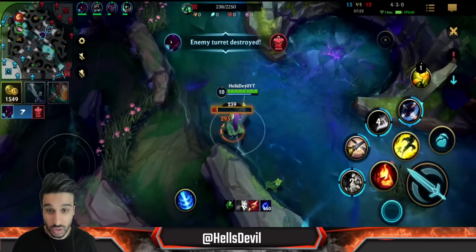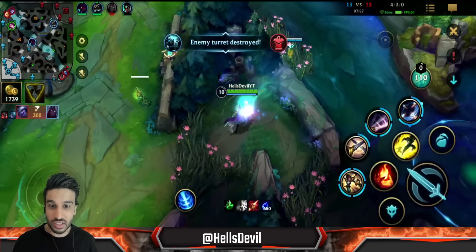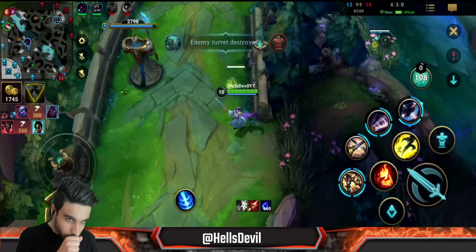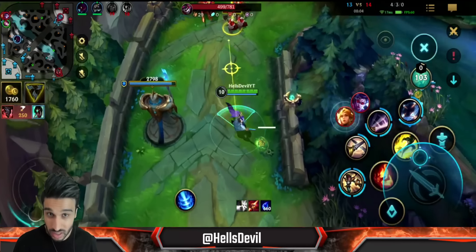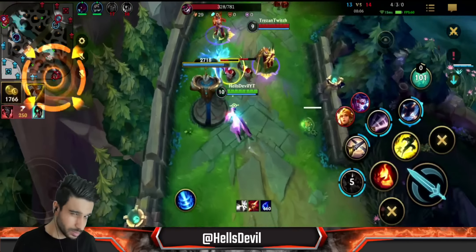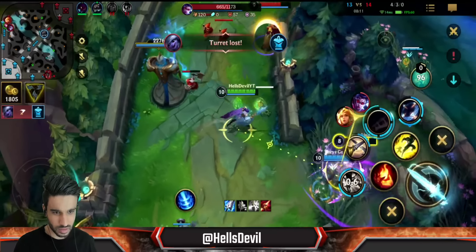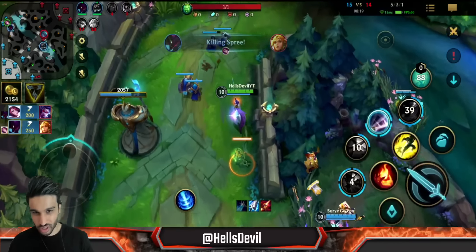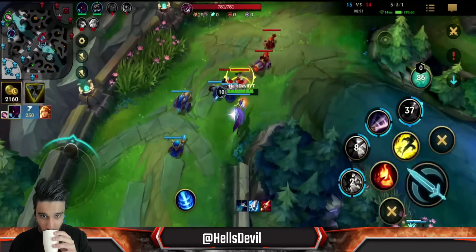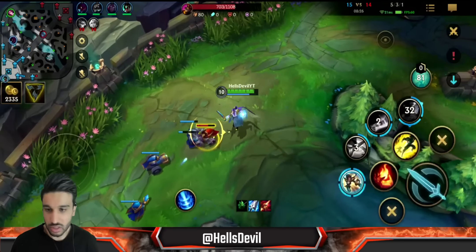Right now I'm getting close to 700 stacks, and when you reach that even without Trinity Force or Divine Sunderer yet, you're going to be strong. The damage buff it gives to your abilities is pretty crazy. I just need to go back and get my Trinity Force - that is the power spike. I'm getting close to my Muramana too. I'm not afraid of them at all - yeah, he's dead. He fell.